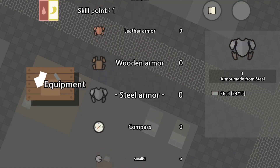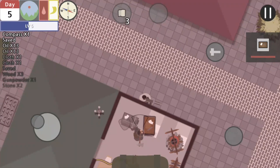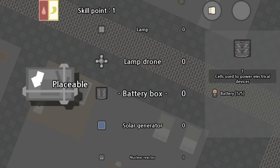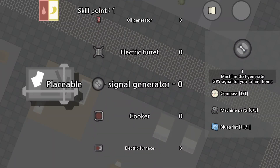What you need to do is make a compass — that's five steel and one blueprint. After you make the compass, you go and make a signal generator, which is one compass, five machine parts, and one blueprint.